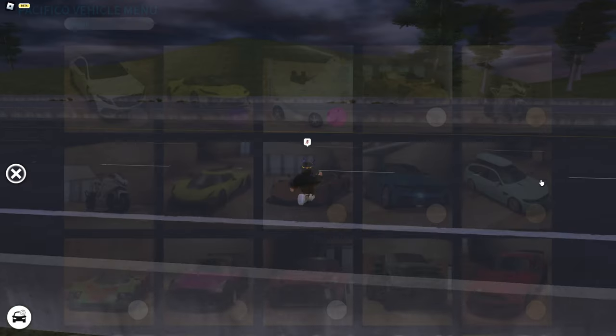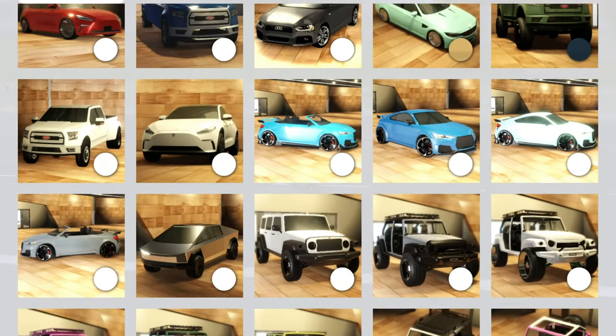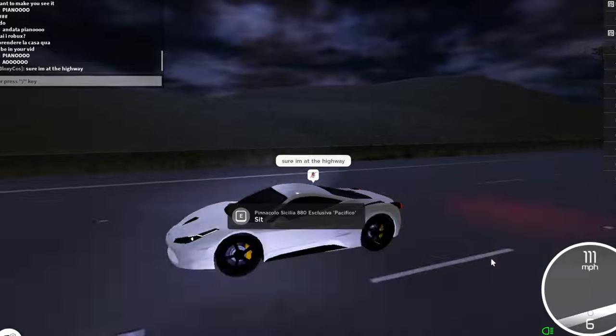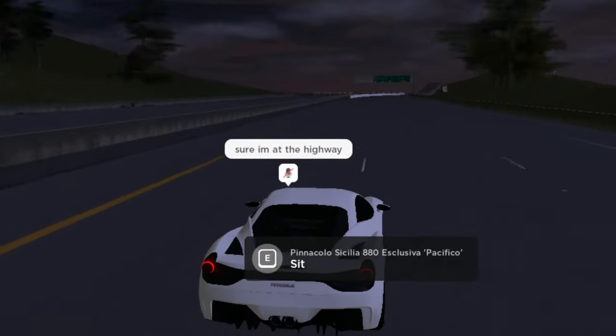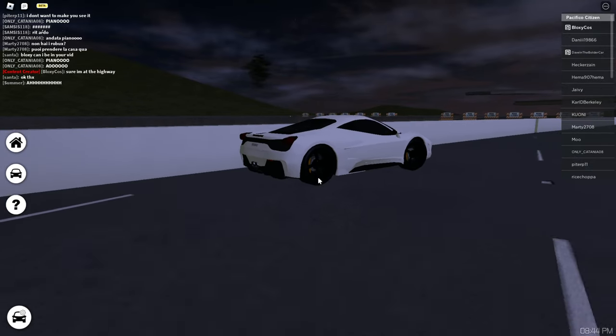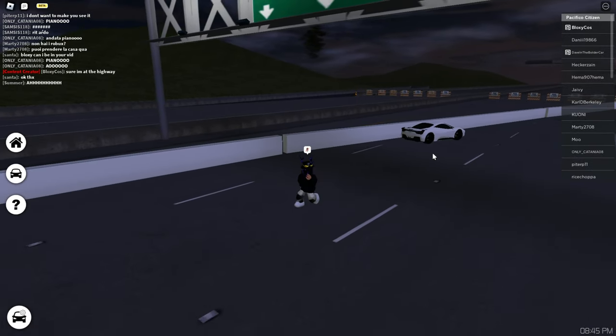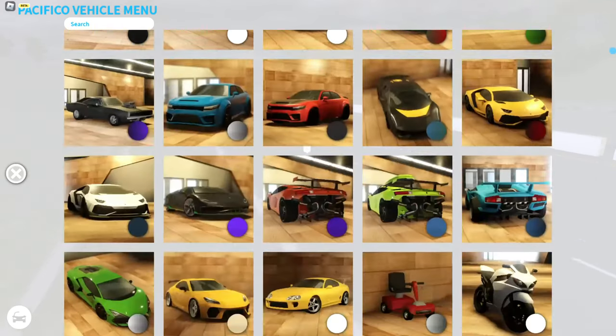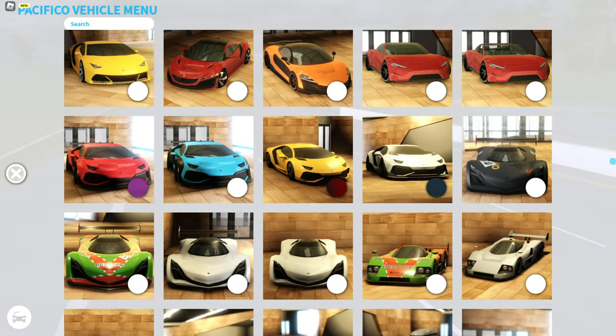I'm also going to review the Pacifico 1 car because they remodeled it and I'm curious to see the difference in speed. 201 miles per hour — same top speed. It's a bit of a bummer that they have two of the same cars but with different calipers. Maybe I'm just not seeing a big difference.